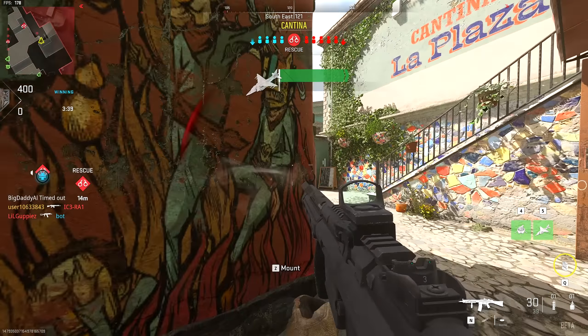Modern Warfare 2 definitely promotes a campier playstyle. It's always more beneficial to ADS, pre-aim, and hold angles. A lot of that has to do with the footstep audio being way too loud, so you're forced to ADS walk everywhere. People are afraid to move because if you move, you get sound whored. You definitely can't be as aggressive as you could in Modern Warfare 2019 or Vanguard. If footstep audio was toned down and if they improved sprint-to-fire speeds across weapons, it would help. The sprint-to-fire speed is pretty bad right now, which just promotes players to always be ADS'd around a corner or hold an angle.